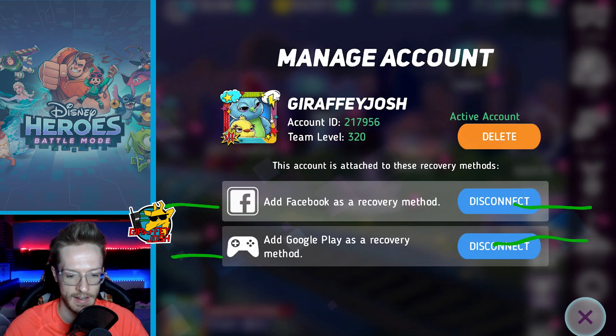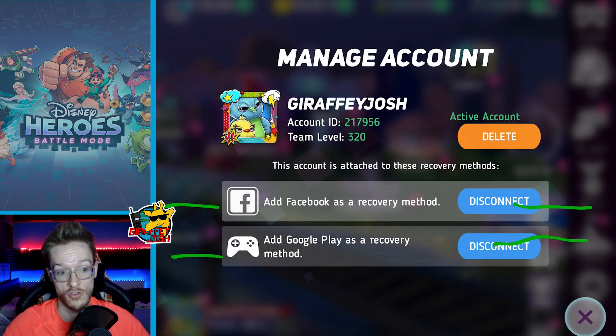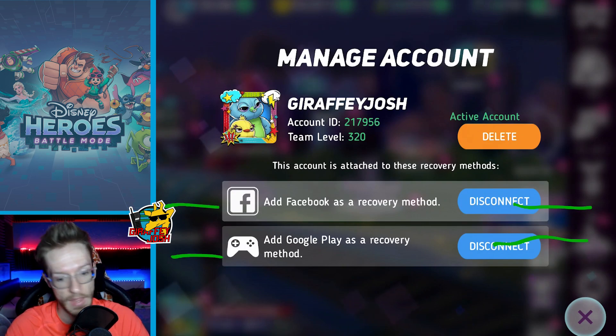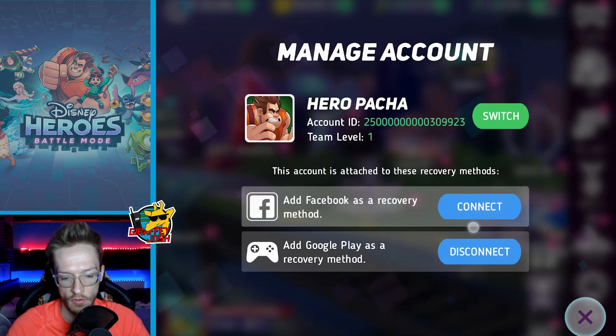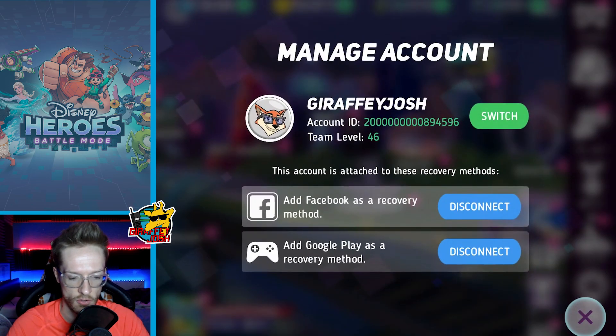All you've got to do is click that, click there, link up both accounts. If you don't have Facebook, just make a fake Facebook account — I've got one called something like Josh Games where I just use it solely to back my games up. It's ridiculously secured because that's where all my data is stored. Just make a quick Facebook account, don't even think about it, don't add anyone as friends, leave it on private, and just use it as a place to store your games. You can see here: connect, connect, connect — because I've got none of these backed up.